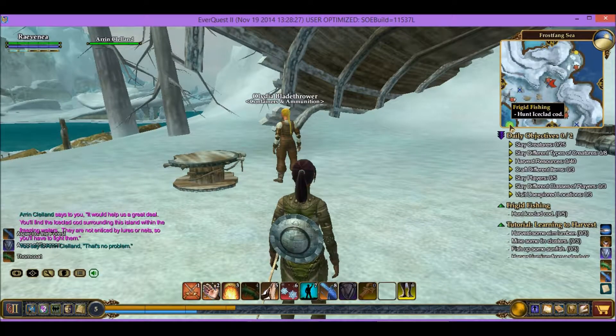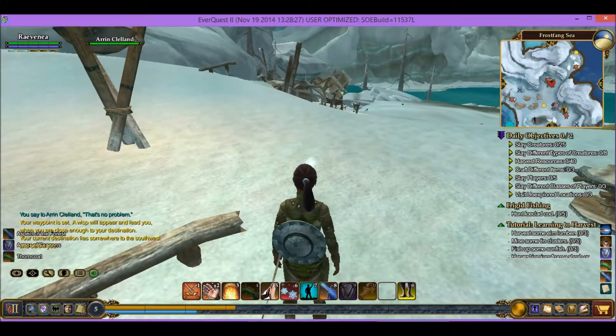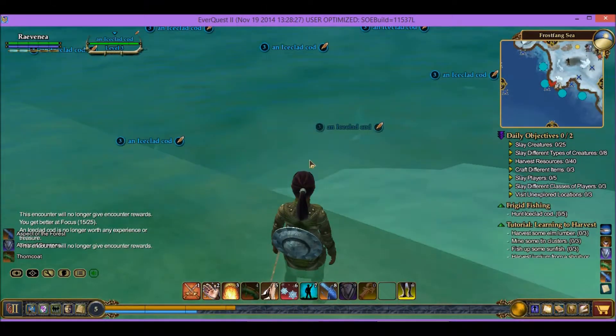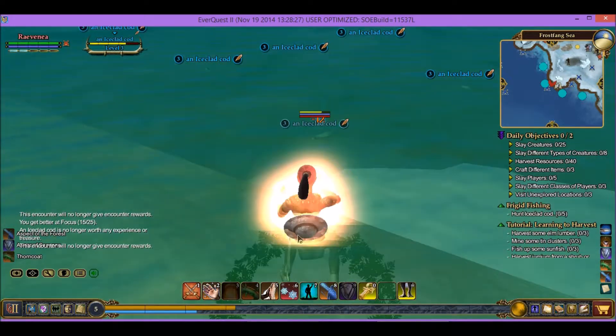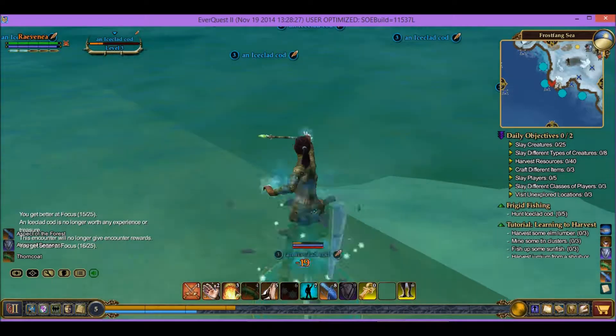Looking on our little mini-map, we can see this blue dot here — that's about where we need to go. We'll click on it to get our wisp. Now that we're a little closer, we can reach the cod.